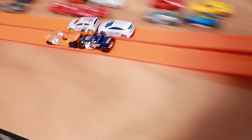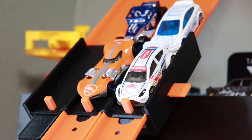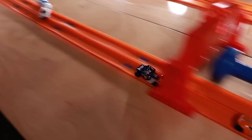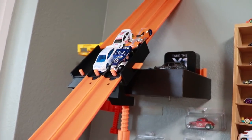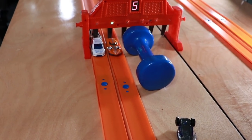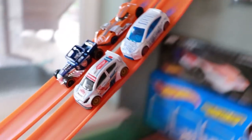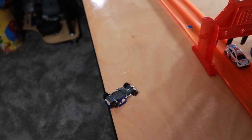Race one: the Twin Mill tries to get in front of team Hatchback but gets chucked off the course — hatchbacks take their first win, leading one to zero. Race two: team Rocket League destroys the hatchbacks, making it one to one. Race three: Bone Shaker destroys the hatchbacks — Rocket League leads two to one. Race four: team Rocket League destroys team Hatchback, taking the third win and the tournament victory!